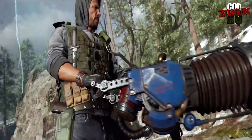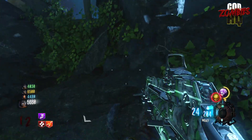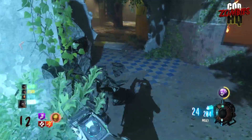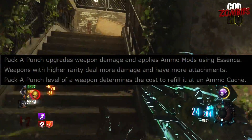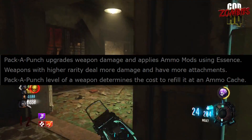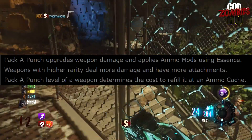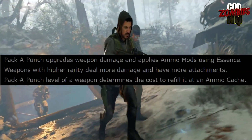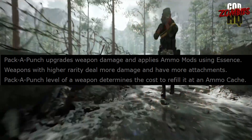The attachments mechanic is an interesting way to make weapons of a lower rarity less useful than weapons of a higher rarity, thus forcing us in Cold War Zombies to keep hitting the box or use some other mechanic to constantly increase our weapon's rarity, to keep pace with the increasing difficulty as rounds progress. It also seems that multiple Pack-A-Punch levels, like in Black Ops 4, will be returning, with the PAP level corresponding to the cost of a new ammo refill system called an ammo cache.